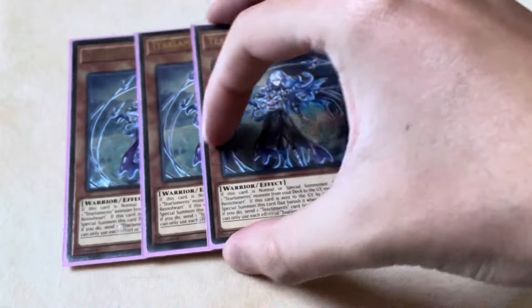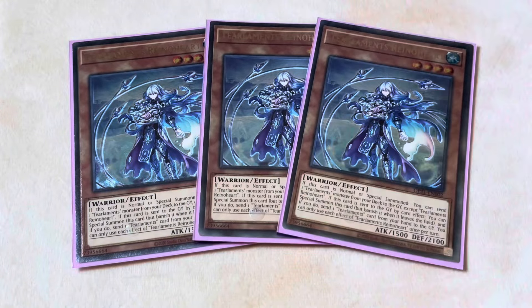We're going to be starting off with the monster lineup, and there's no better monster to start off this deck profile with than Tearlaments Reinhardt, which we are of course going to be playing at three. Previously in the Synchro versions you'd only see me playing two of this card, but with the loss of Baron de Floor, the Bahamut Toad line is pretty much just invaluable. You still want it set up in a gate, and this is probably the easiest way to do it. Since it's level four, you have your level seven access with Revolution Synchron — you have to play three. It's easily the best starter in the deck.